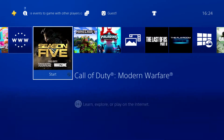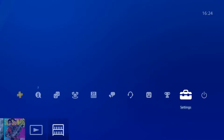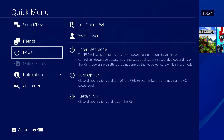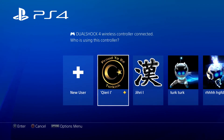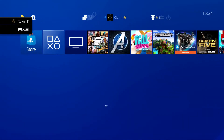If you wonder how you can delete the guest account, it's quite simple. There's no option in settings to delete it directly. What you want to do is keep holding the quick menu button, go to Power, and select 'Log Out of PS4'. Once you do that, the guest account will be deleted.